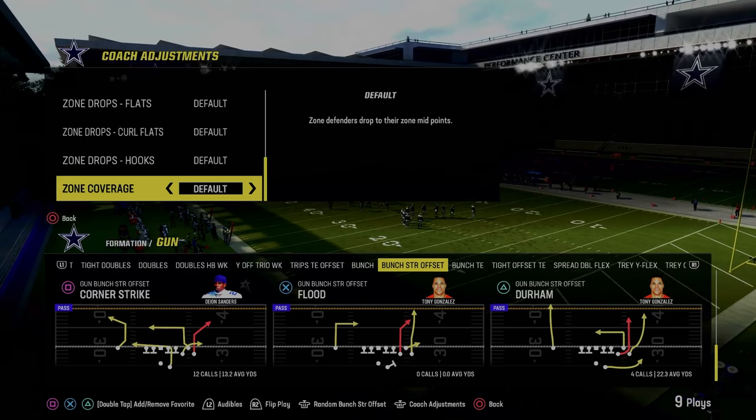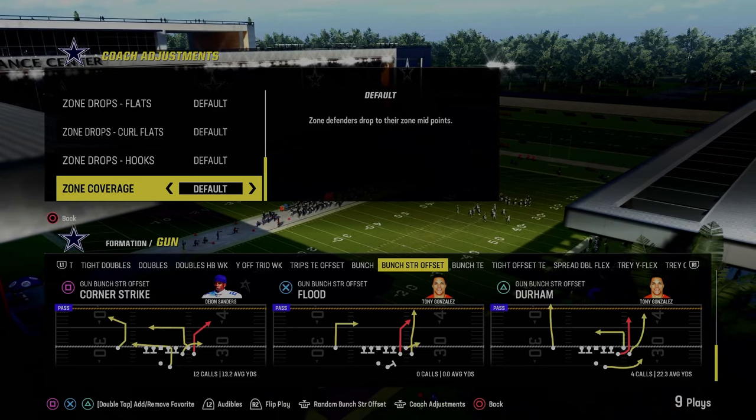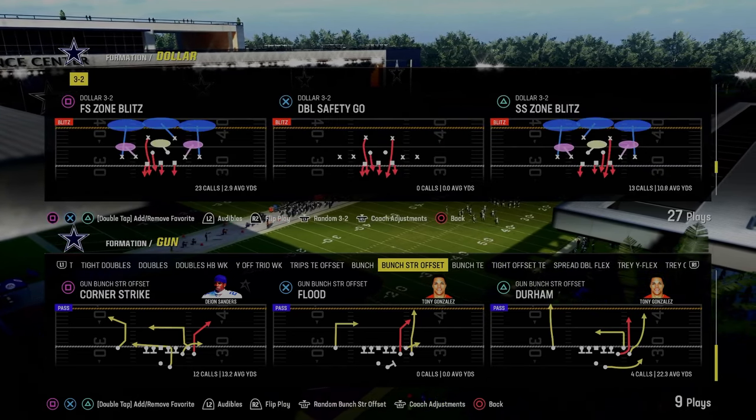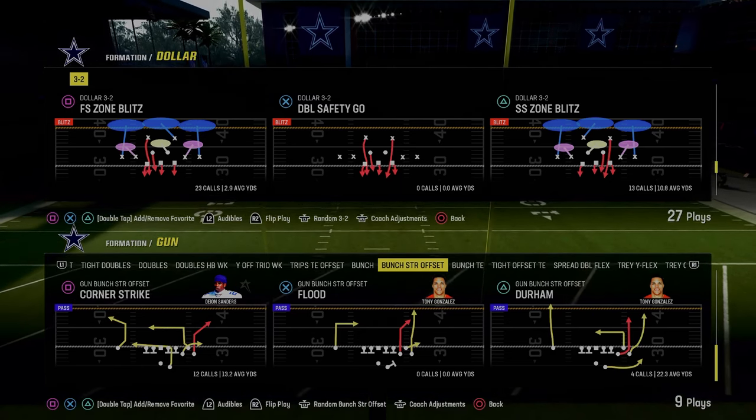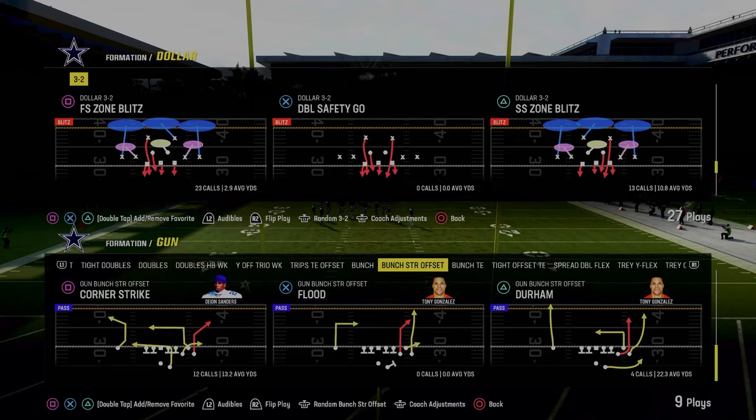You do not want zone coverage on match. If you put this on match, you will run the risk of your outside thirds basically getting bombed over the top for a one-play score. So we're going to be coming out in the play free safety zone blitz, and we are in the multiple defensive playbook. You can also find this in the Chiefs defensive playbook.